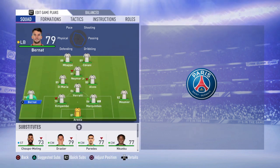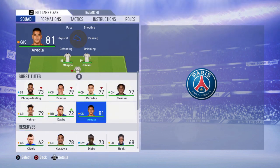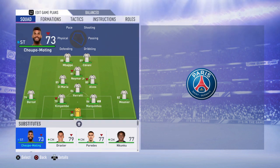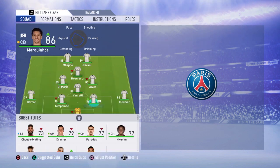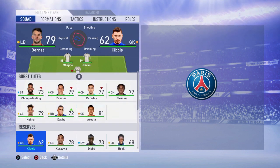In goal, it's going to be the legendary Buffon — no better option than him in this PSG team. At left back, you can use Bernat or Kurzawa, but I would prefer Kurzawa — Bernat is not good enough, not fast enough. I'll go with Kim Pembe, who is very tall with high defensive stats and can help offensively too. In center back, I will go with Marquinhos and Thiago Silva.